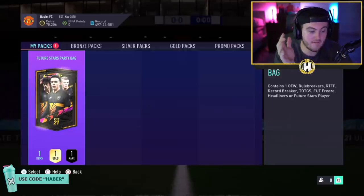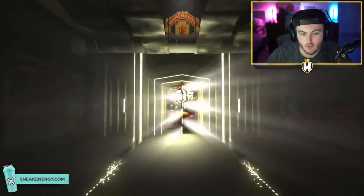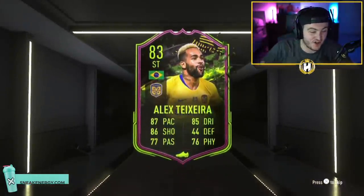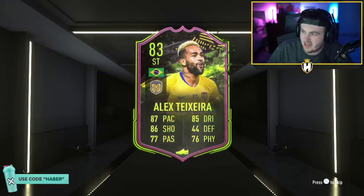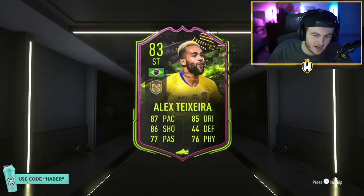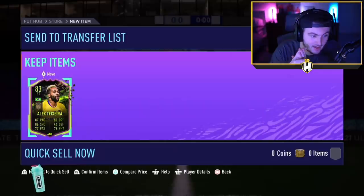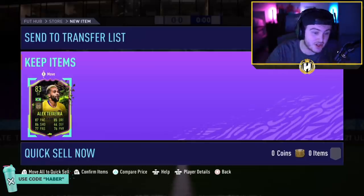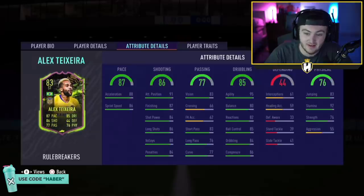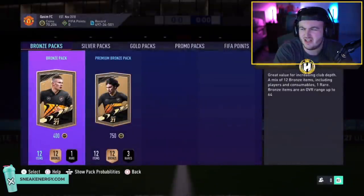We've got Kasim's now. A Future Stars Rhys James or just any really good right back would be quite perfect here. And it is a Rule Breaker Teixeira — yes, we actually got Teixeira! That's good, that's actually pretty decent. He's worth 60k, which was a massive overreaction, but when you get a non-rare like that, it's either Dumfries, Teixeira, or Kal Hanoglu. You want Teixeira out of those three. It's actually a good card — when it first came out I used it in Weekend League and he got a lot of goals for me. We'll take that.